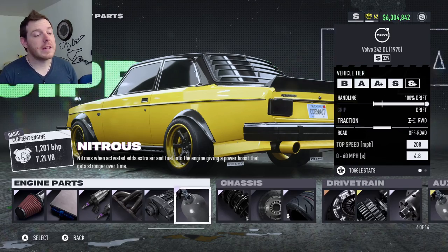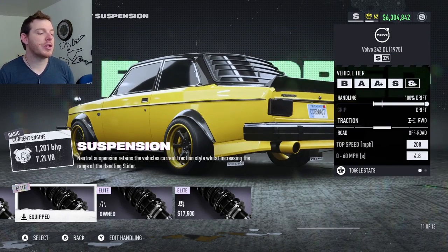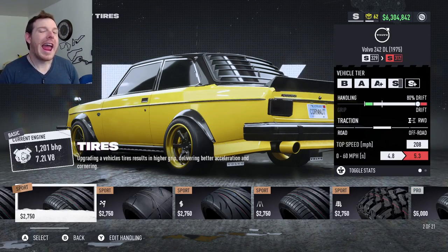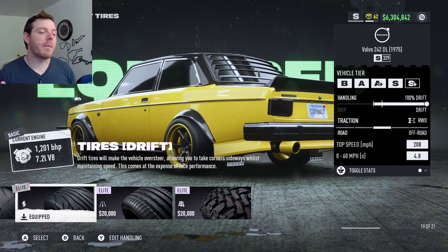Elite platinum nitrous because it fits. Elite platinum regular suspension because you don't need to up the suspension — you're not looking for acceleration and grip on tarmac, you're actually looking to get the car sideways. Iron basic brakes, because who needs brakes, and elite platinum drift tires. I've found that those are giving me the most push and allowing me to set the best angle.